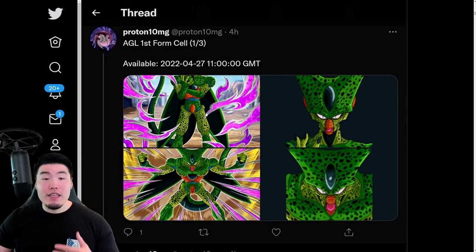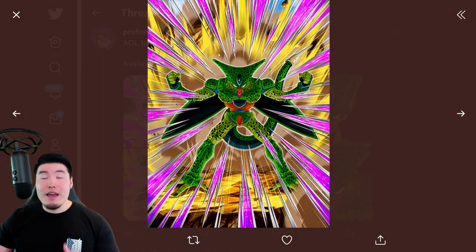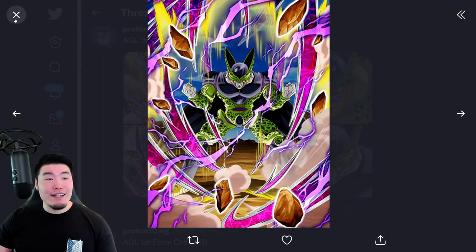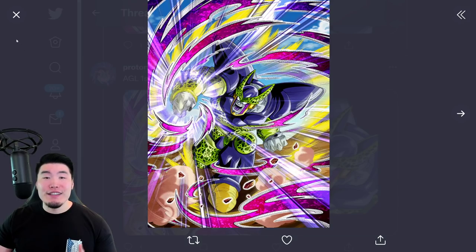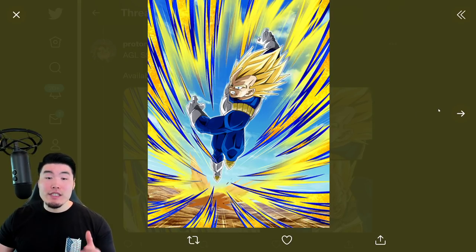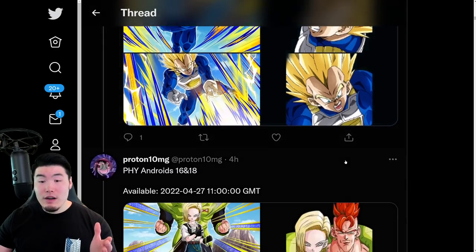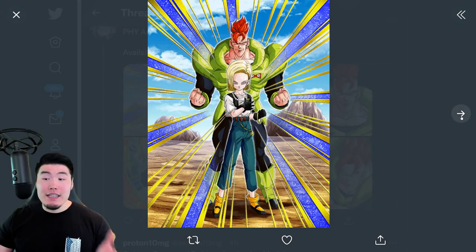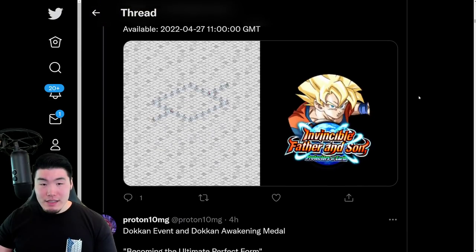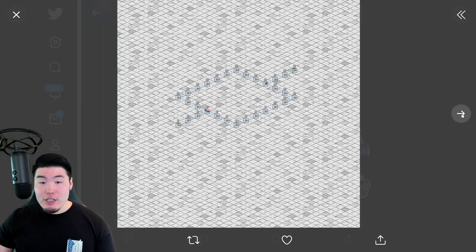We also have the Cell assets. This is the SSR first form Cell, the TUR first form Cell, the second form Cell, the Perfect Cell, and finally the Buff Cell as well. And from there we have the side units — the AGL Super Saiyan Vegeta SSR, the Super Saiyan Vegeta TUR, the Android 18 and 16 SSR and TUR as well. And here we have the new Dokkan Event stage and also Dokkan Awakening Medal for the exchange Goku and Gohan.